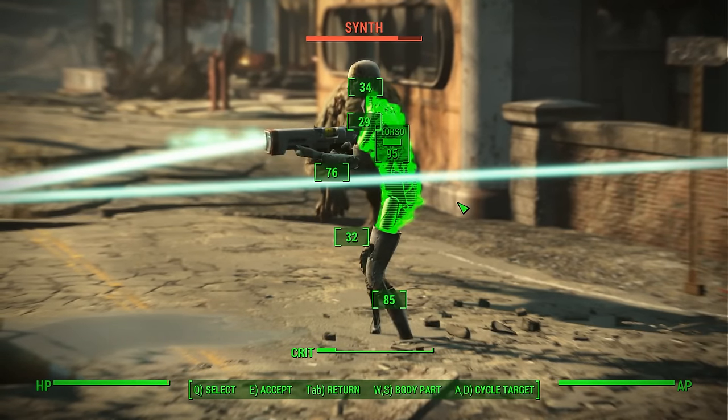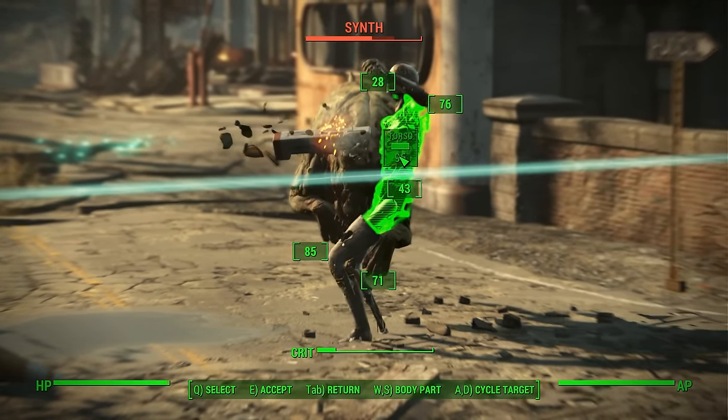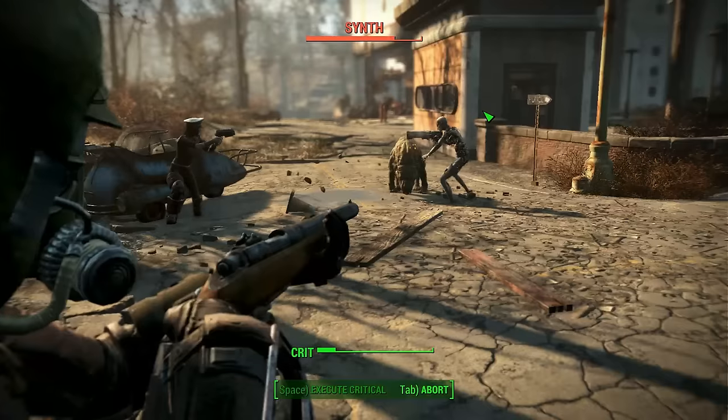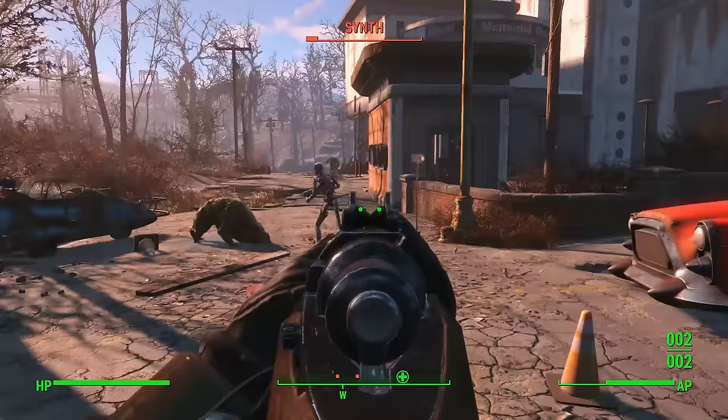So this is the VATS system right here. The numbers you see are percentages on points on the body that you can basically target. So I'm going to choose Torso — it has the highest percentage of hitting. So there's a 90 something percent chance I was going to hit that.